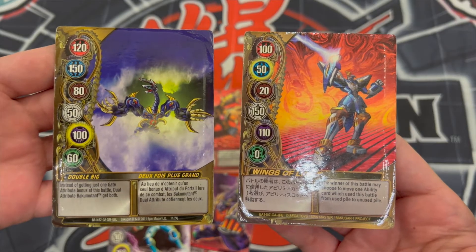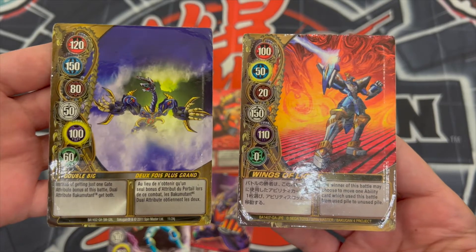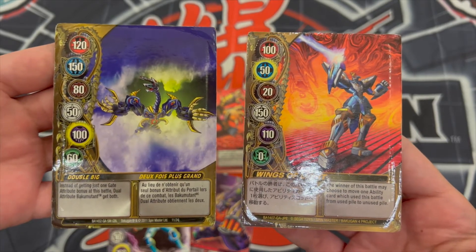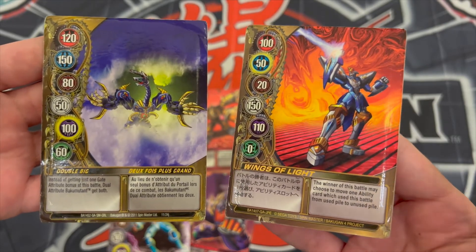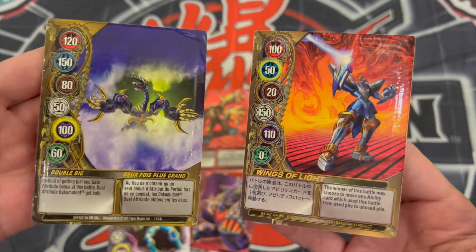The differences are most noticeable when the cards are displayed with the text box. As you can see, the Sega Toys version is written in Japanese, while the Spin Master version is written in English and French.